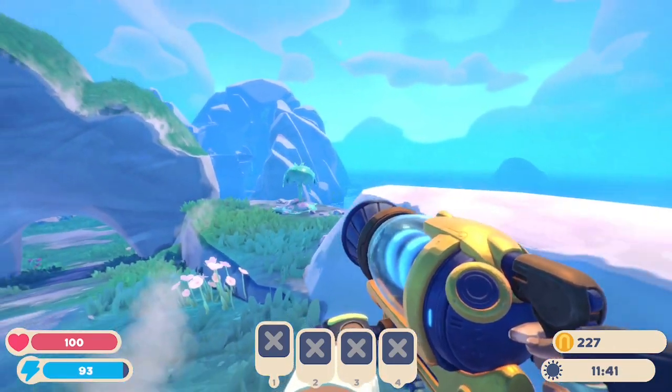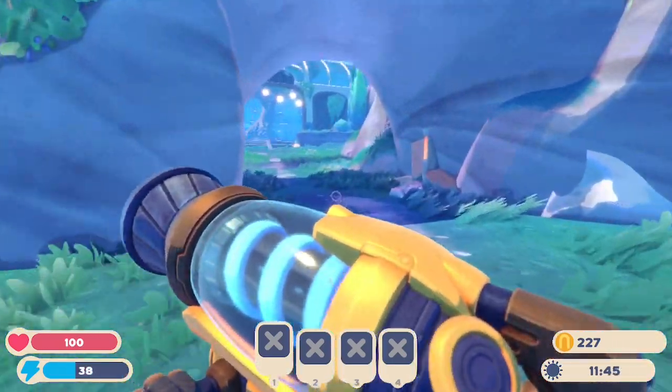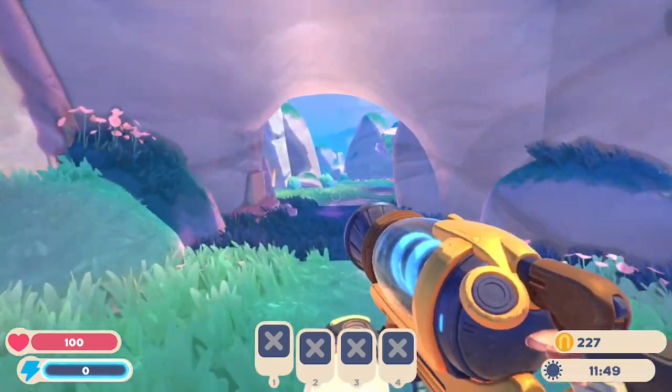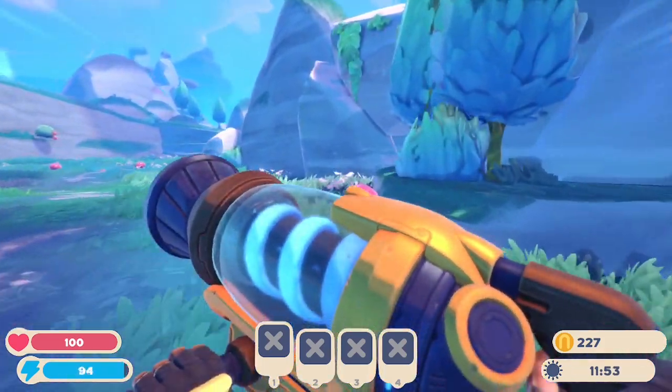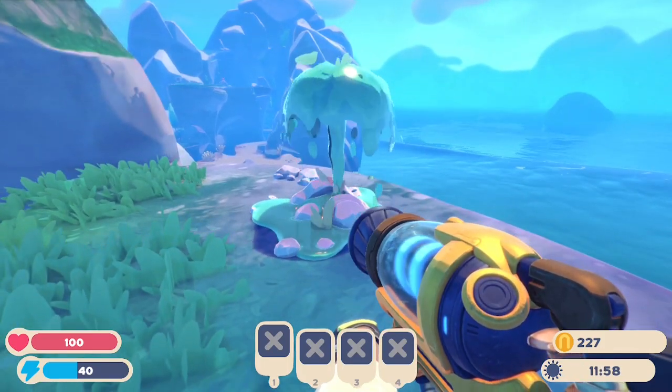What you wanna do in order to get those is get something called the material extractor from the fabricator. I don't know if that's the exact name, but it's something like that. When you get that and you fabricate it, you can head on over to one of these geysers.